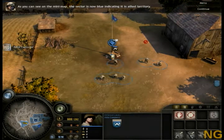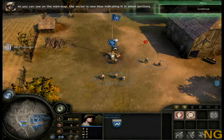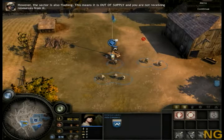As you can see on the mini-map, the sector is now blue, indicating it is allied territory. However, the sector is also flashing. This means it is out of supply and you are not receiving resources from it.